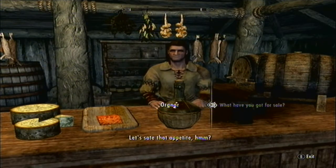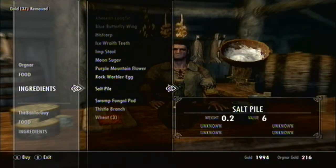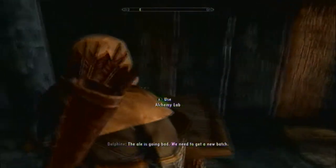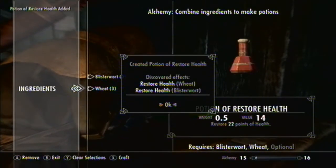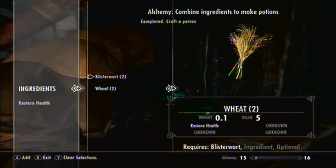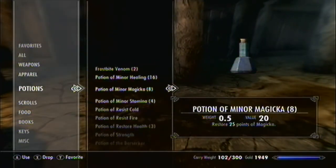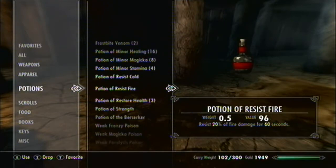What have you got for sale? Ingredients — blister wart, one two three, and wheat. I really only care about the healing potions, to be honest. Craft. Make sure we get a fresh batch in soon. So, we have our Potion of Restore Health — 22 points. That's fine, that's all I needed it to do. I like having healing potions. Blister wart and wheat is what we need.